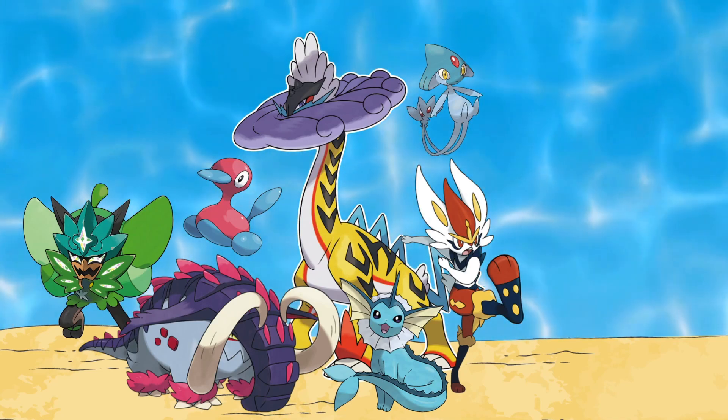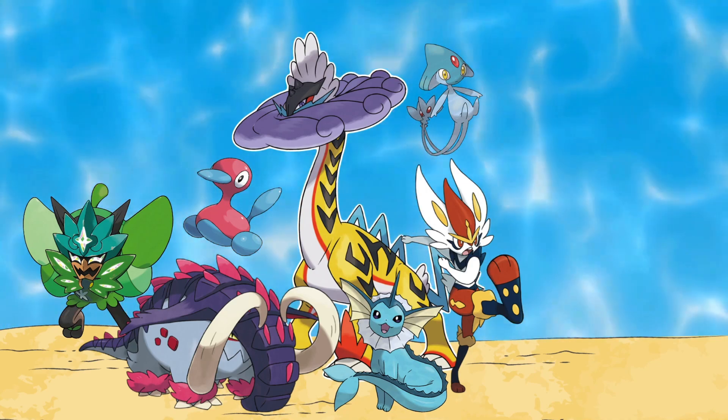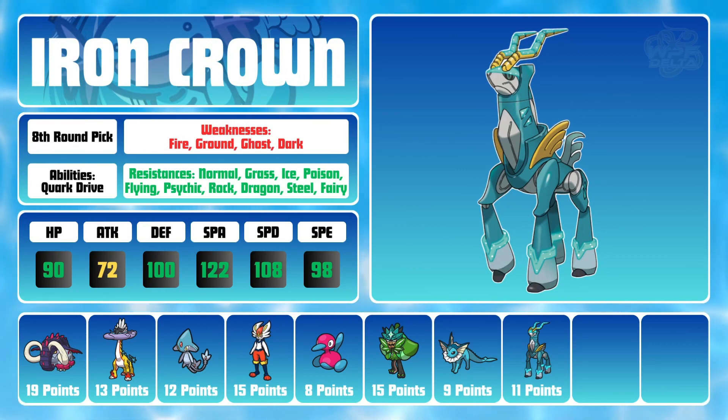This is a pretty narrow criteria to follow, but I found a great answer in yet another new Paradox Pokemon in Iron Crown. Our budget Metagross here boasts great stats in all but its physical attack, and so many resistances that they barely fit in the space provided. Iron Crown for 11 points felt like a real steal — if you know what I mean. Sorry. With access to the ability Quark Drive, a Booster Energy or Electric Terrain makes Crown a problem.